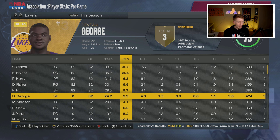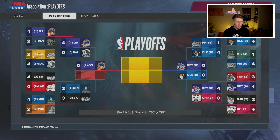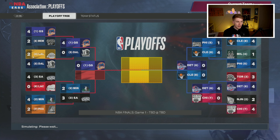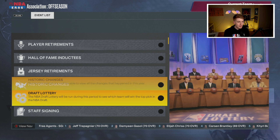We get Dallas in round one. They've got Steve Nash, Nick Van Exel, Michael Finley, Dirk, Raef LaFrentz, Raja Bell, and Adrian Griffin — looking really cool. We do end up getting eliminated in round one to the Mavericks. The Pistons go on to win the championship over the Spurs in seven games. Now we're headed to the offseason.